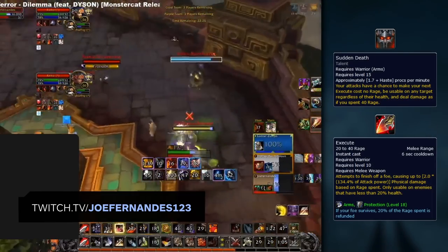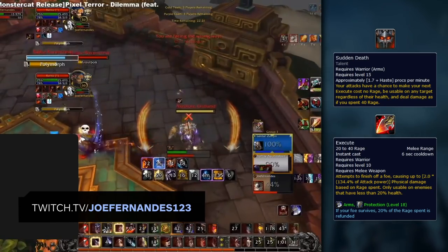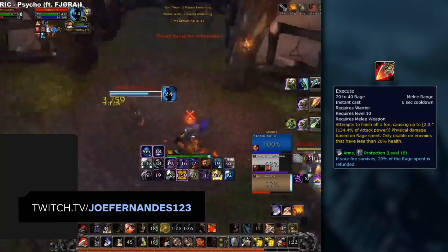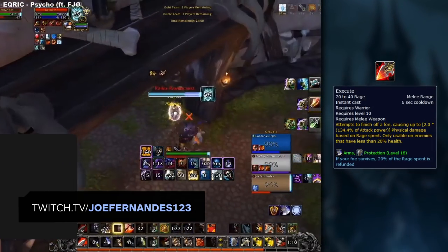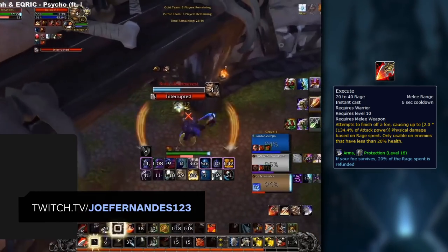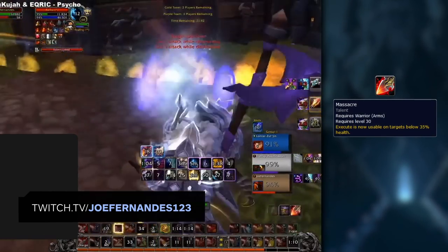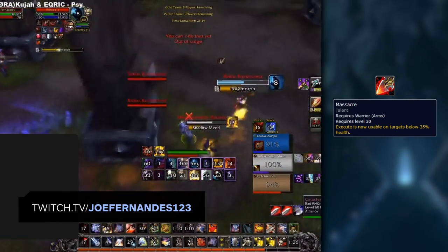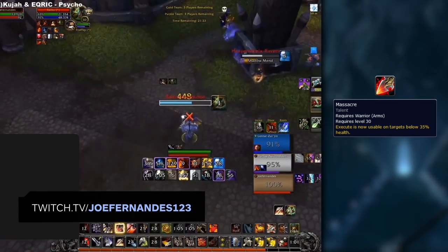Arms Warriors also have a proc-based damage in the form of Sudden Death. This procs randomly and should be prioritized ideally after your Mortal Strikes. Executes are one of the biggest burst damage abilities a warrior can have, helping land kills massively. With or without Massacre, you want to execute when targets drop low to finish them off. Bear in mind it's more powerful against low-armored classes, and deals more damage depending on how much rage you have.